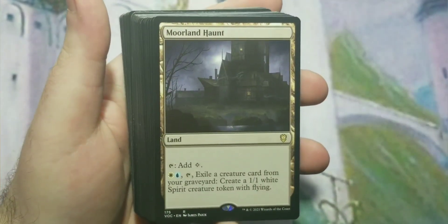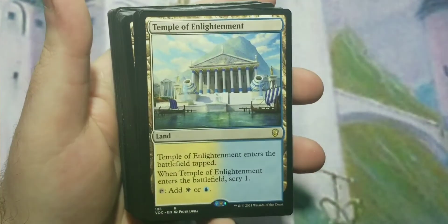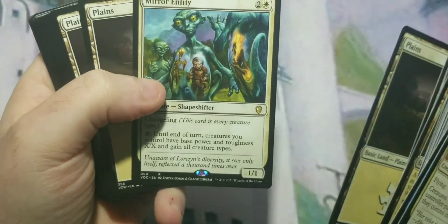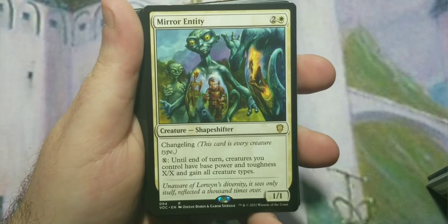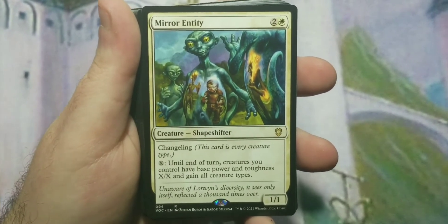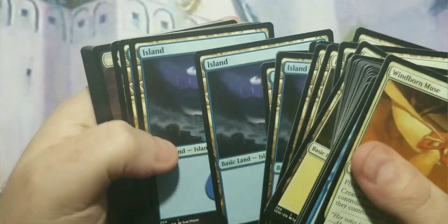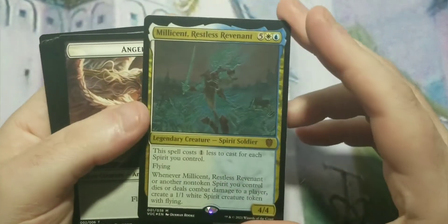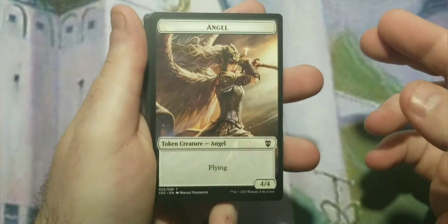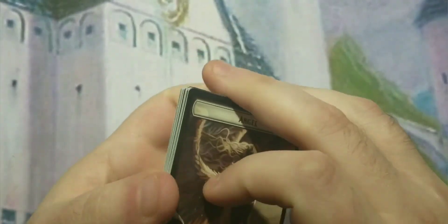Exotic Orchard is in pretty much every deck. Moreland Haunt, Port Town, Prairie Stream, Sky Cloud Expanse, Temple of Enlightenment. The Mirror Entity ended up in the back of the deck out of order — it's a changeling so it can be a spirit, and until end of turn all creatures you control get power and toughness X and gain all creature types for X. Then the rest is just plains and islands. The thick oversized card is the new format for the oversized commander.